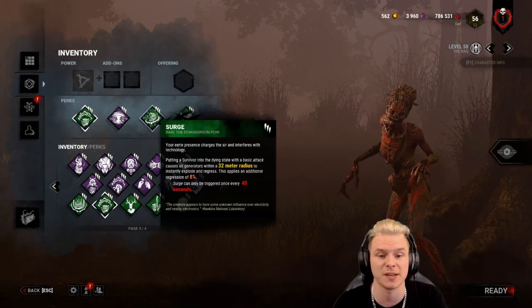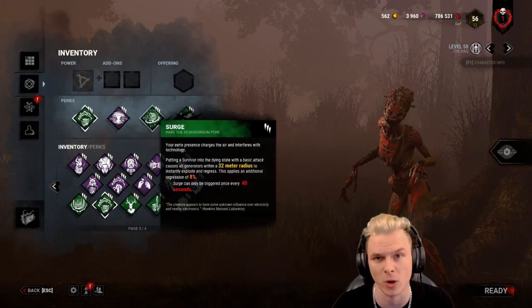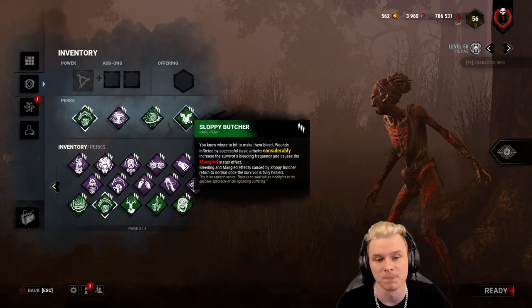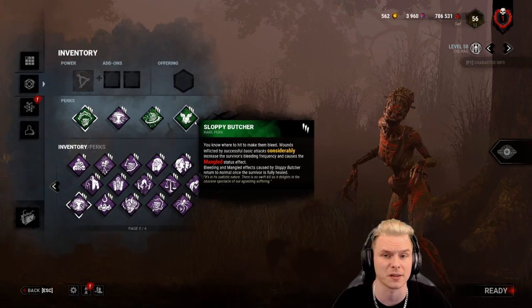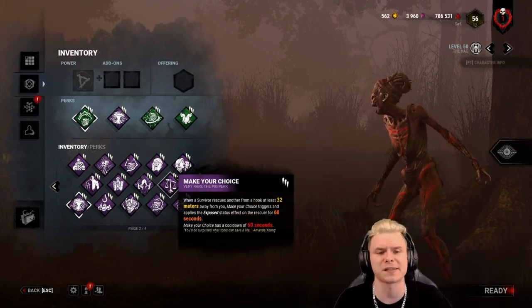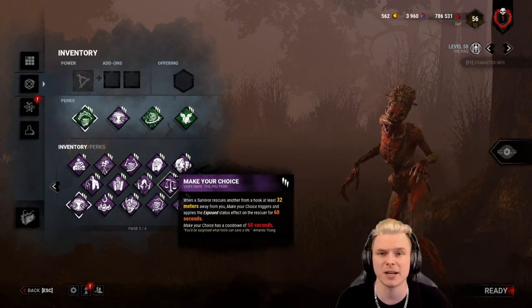Keep in mind that Surge activates when I hit a survivor into dying state. The more people I can get to dying state in one attack, the better off I'm going to be — hence the synergy between these two perks. Alternatively, the other perk you could run is Make Your Choice. Remember, this is a utility perk. If a survivor is unhooked while you are outside of 32 metres, the survivor who did the unhook will go down in one hit from you for the next 60 seconds.